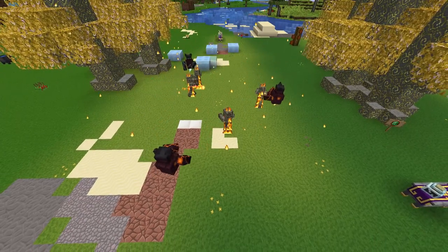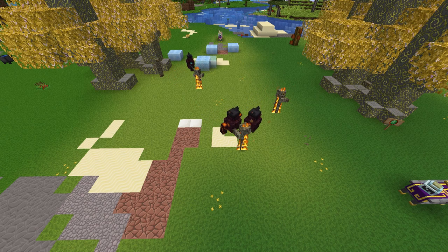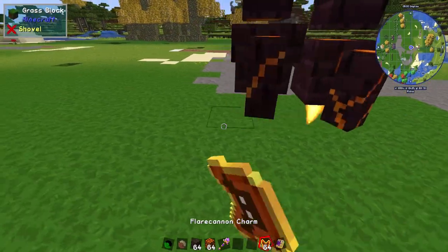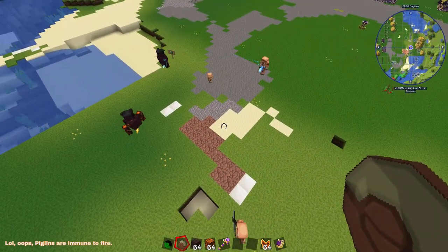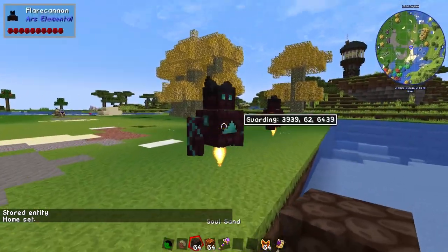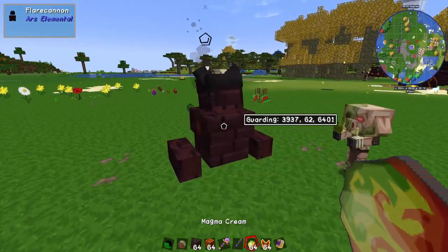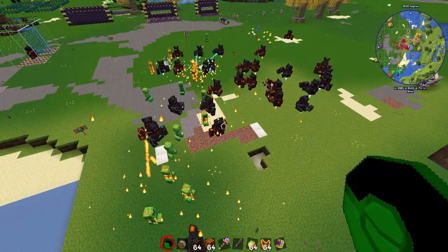The Flare Cannon, on the other hand, can be used as a sentry with fiery homing attacks. Use the Flare Cannon charm on the ground, describe a patrol route with the Dominion Wand, and it will attack mobs that draw near with homing projectiles. You can change its appearance with Magma Blocks and Soul Sand, and if it dies you can resurrect it with Blaze Powder or Magma Cream, so go nuts building an army of them.